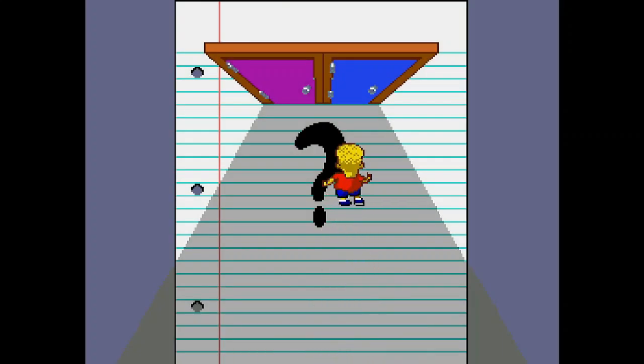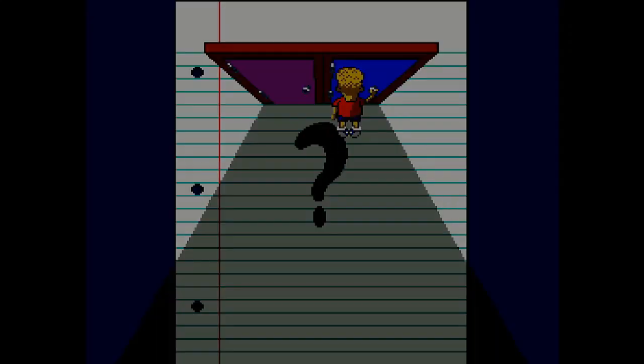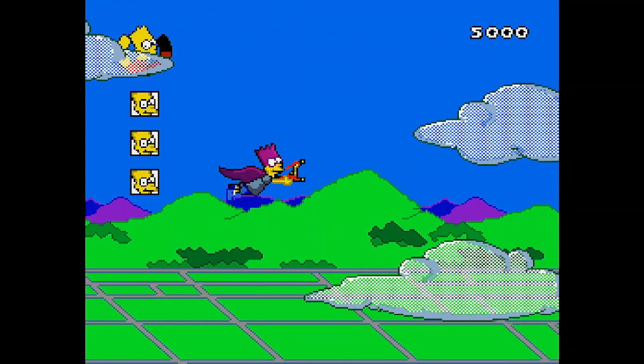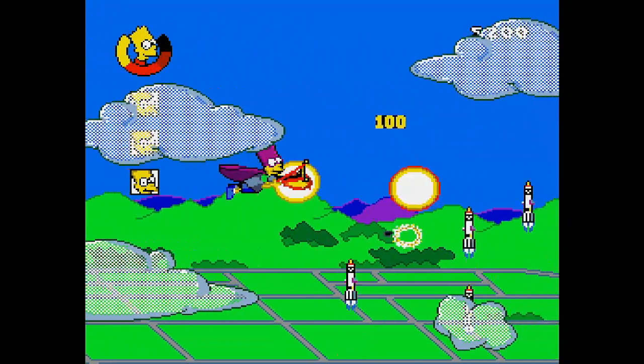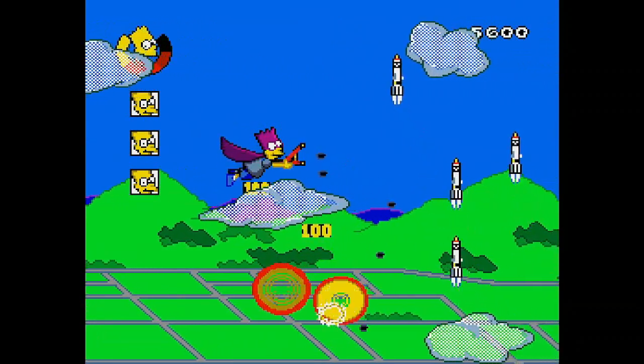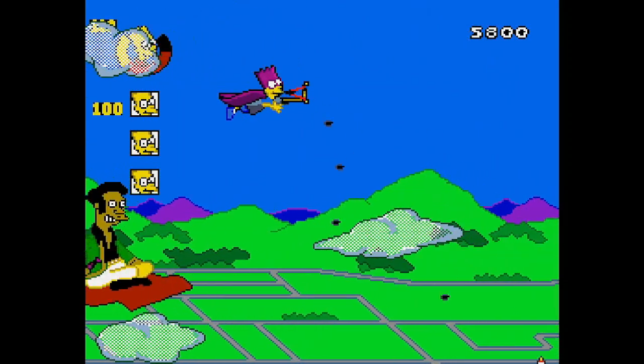The last one I'm going to show you is the blue door. The blue door turns you into Bartman, and this is basically a side-scrolling shooter. Again it's very basic, but kind of fun when you start out — I felt like I was actually able to figure out the controls for this one really easily.